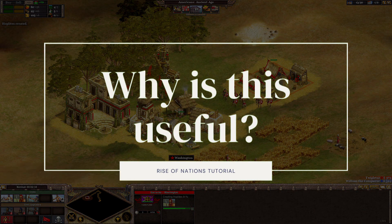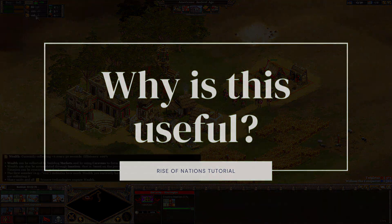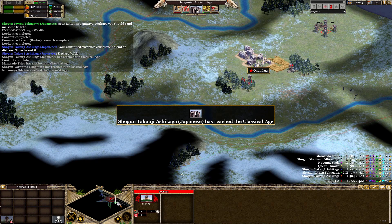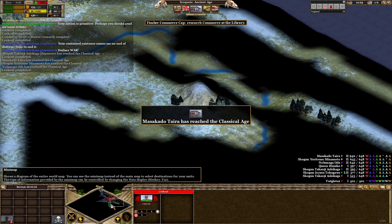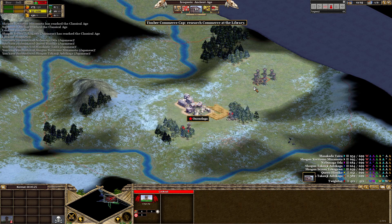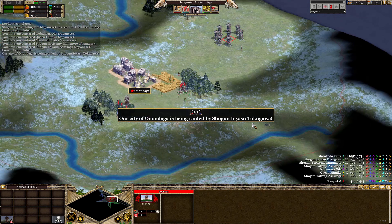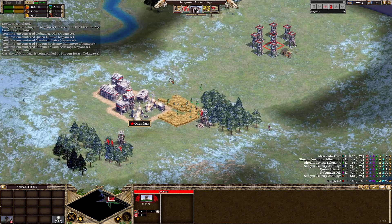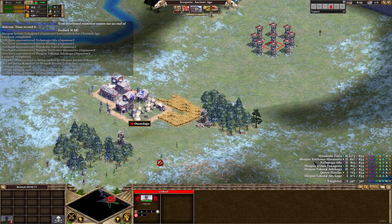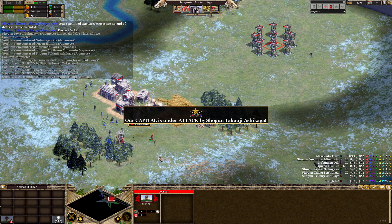So why is this useful? If you think it through, there are often situations where you just want a building to keep churning out a particular unit without you having to divert your attention away from your economy or from a battle by going into that building and clicking on it a bunch of times to get the queue going. You'd much rather concentrate on other things, so this Infinite Q lets you, in part, automate your unit creation.